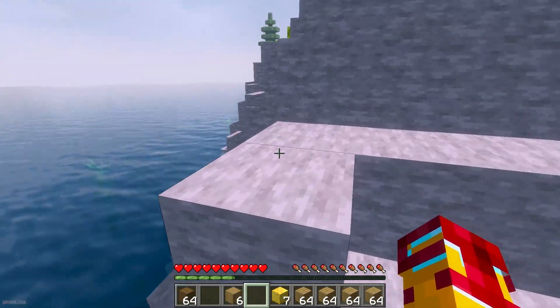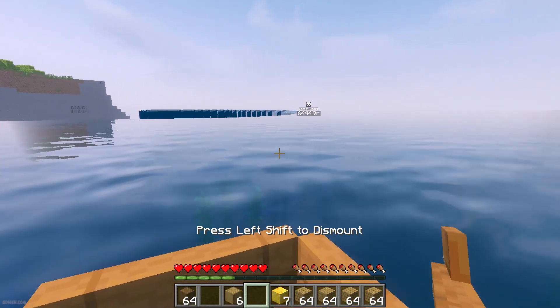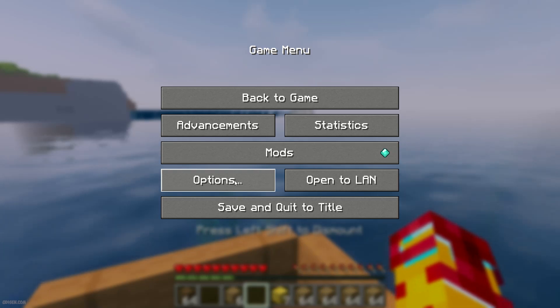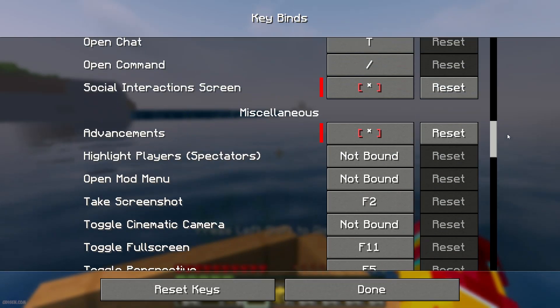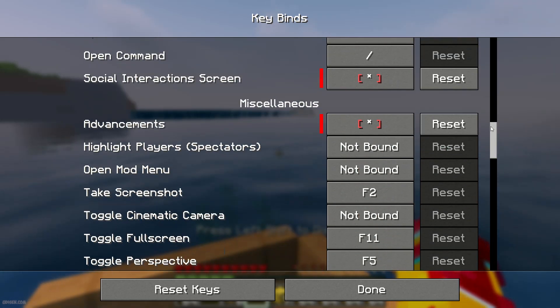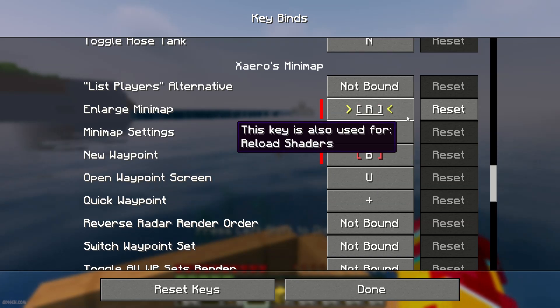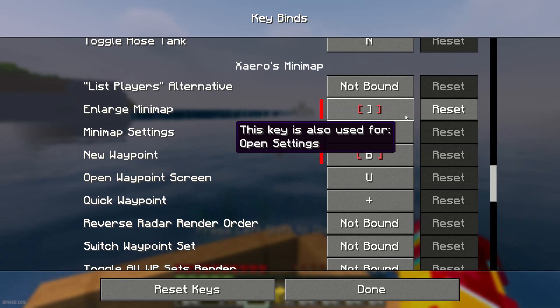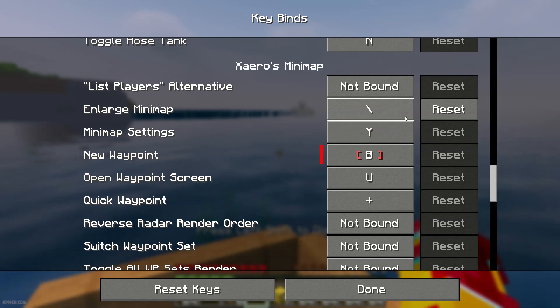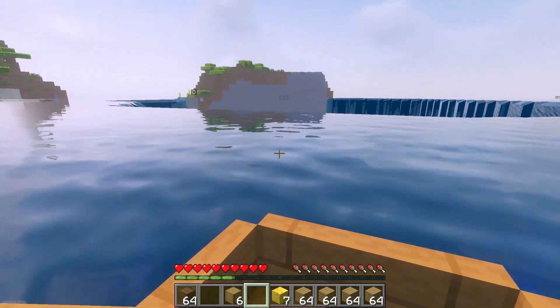Also remember: if a keybind doesn't work for you, it is not a big problem. It means that keybind is already being used by another mod in your modpack. In this situation, press left mouse button on the keybind. You will see yellow particles — choose any other button. Now this button becomes white, which means this button works properly. Try using the buttons in EMI again.